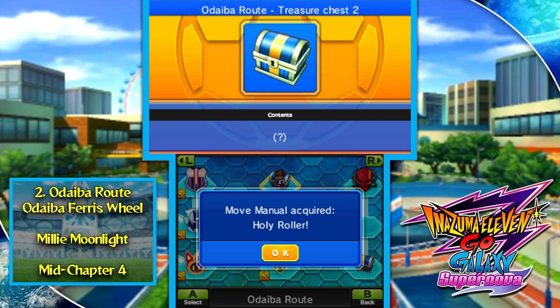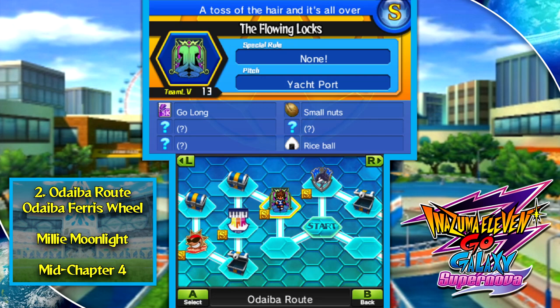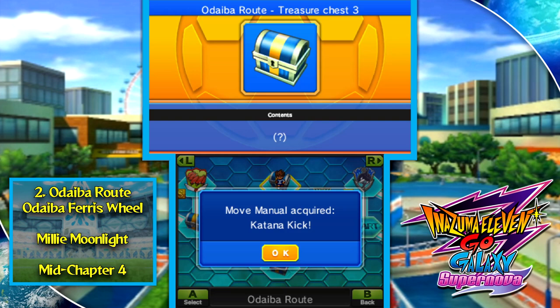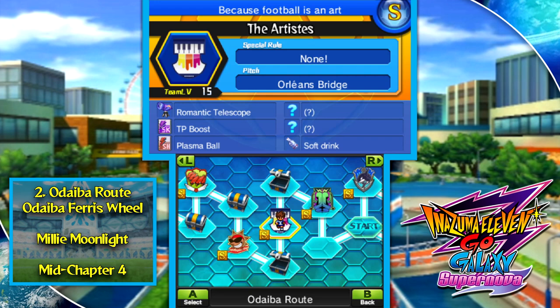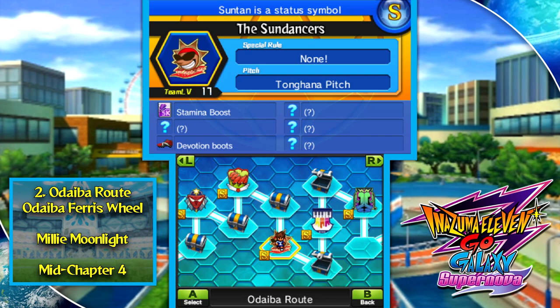For S-ranking, you get Holy Roller, formerly the strongest shot available to Arion Sherwind. The left route has a lot more and is balanced for moves useful in the main story, like Katana Kick. The Romantic Telescope drops from the Artists and is for recruiting players from Universal, Sol Daystar's team — it's also a requirement for Paolo Bianchi. Most importantly, there's a treasure chest containing the special tactic Offside Trap, which in my opinion is the best special tactic available during the main story. It stops the field of play instantly, gives you possession, and lets you place your players wherever you want.